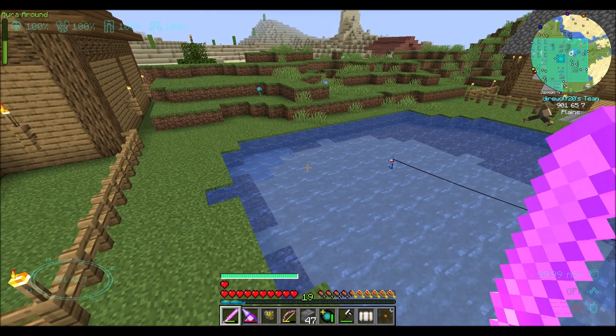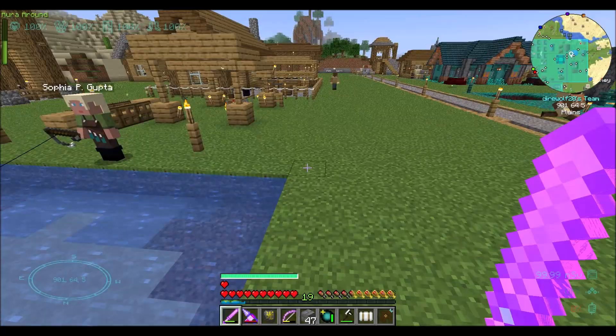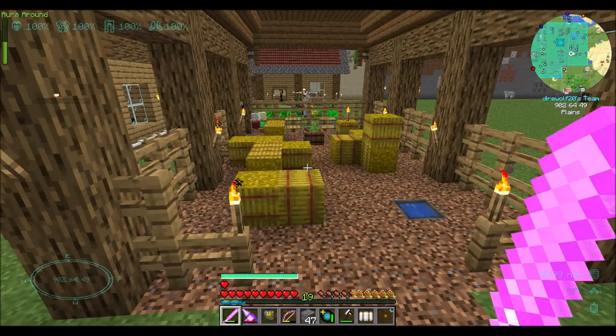The higher the level of the fisher's hut, the more loot the fisher will be fishing out instead of fish. This includes prismarine and sponges. So that's cool, except your primary job right now is feeding the colony. I mean, we obviously do have a little wheat farm.